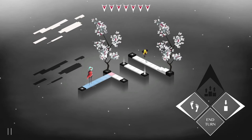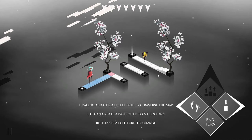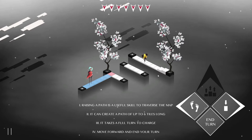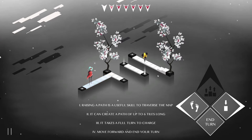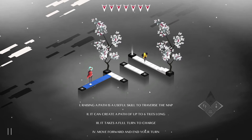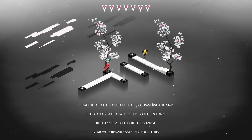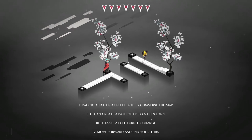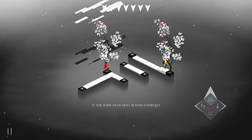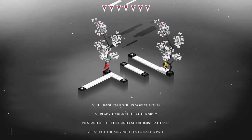Oh look, what is that thing? That thing does not look nice. Raising a path is a useful skill to traverse the map - it can create a path of six tiles long, and it takes a full turn to charge. Move forward and end your turn. Is that thing going to move too? It looks like some sort of bug creature. I'm going to level with you - it's not the best. I don't like it.